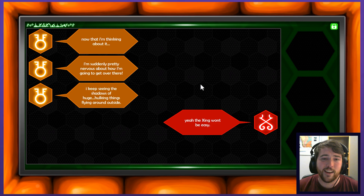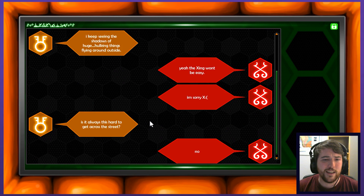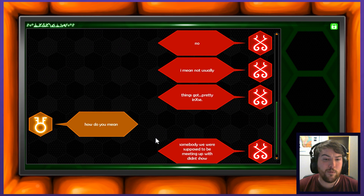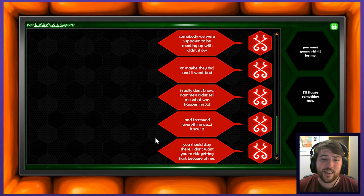Yeah, the crossing won't be easy. X's can serve for X sounds, for tens and for crosses — it's a lot of X-ing. Is it always that hard to get across the street? No, I mean, not usually. Things are pretty intense. I finally am catching on here. Somebody we were supposed to be meeting up with didn't show. Maybe they did and it went bad. I really don't know. Damek didn't tell me what was happening. And I screwed everything up. I know it.